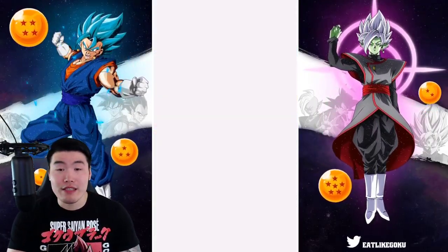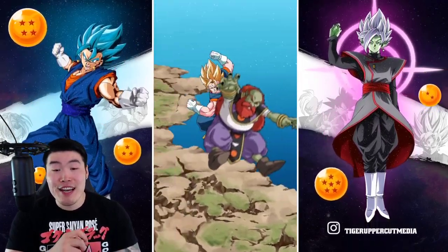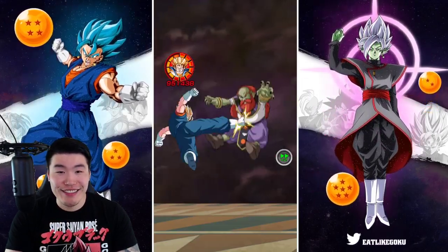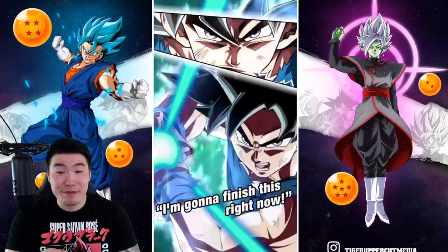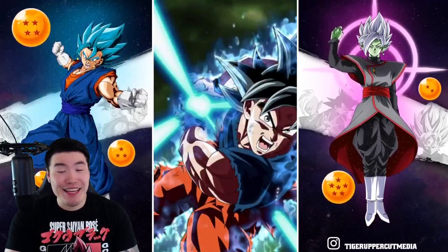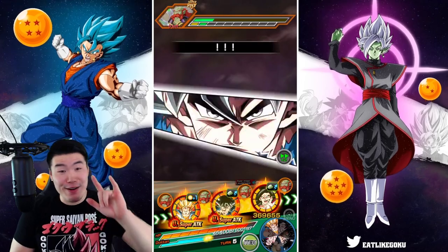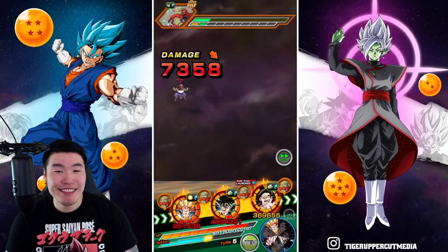I'm going to say UI Goku is going to dodge this — guaranteed. A nice additional Super. UI Goku will not get hit by the Super — I'm calling it right now. Come on, don't let me down, man. Unless we just kill him here — we can just straight up destroy Sidra with the Super. That'd be nice too. Not quite. Dodge — nice! Second dodge Super, I'm pretty sure. Good job.